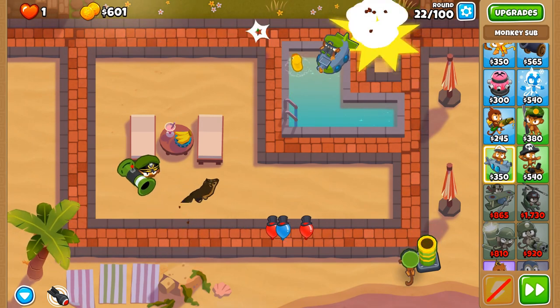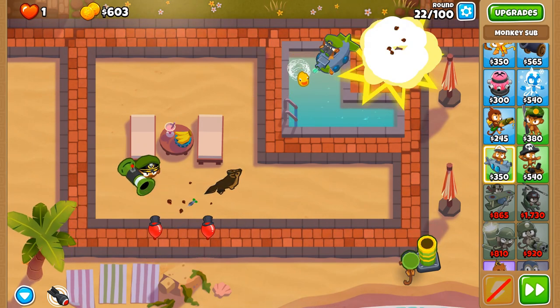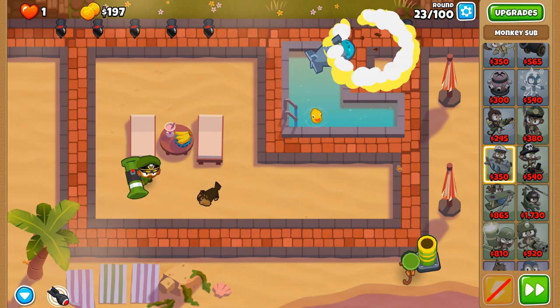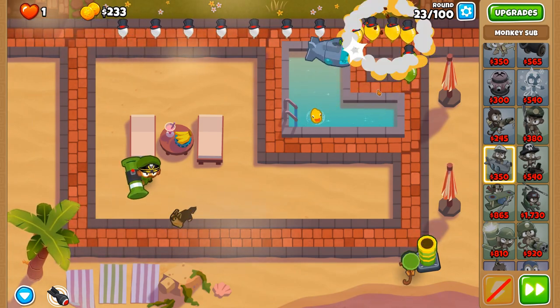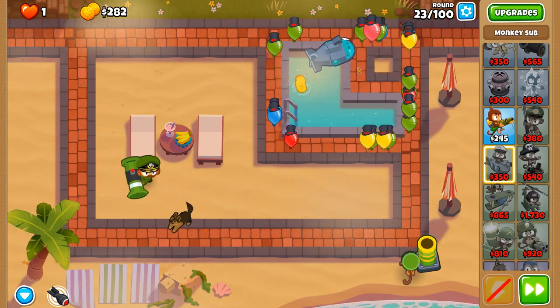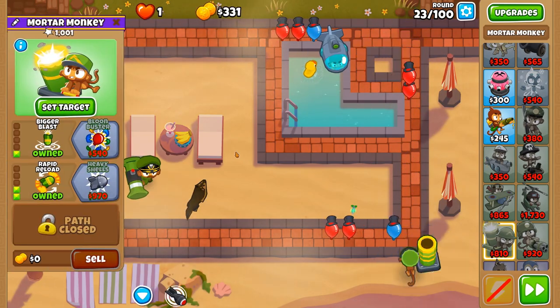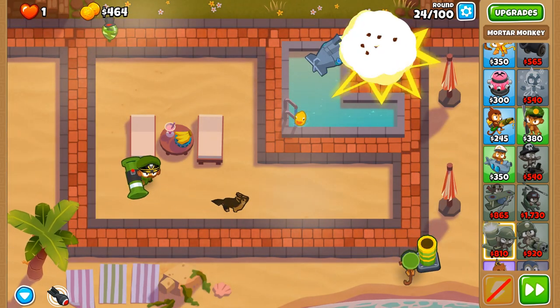We should concentrate on submersion support now. The submarine will be able to clear those out. We've got some submersion support, but let's unsubmerge it because we still need it to clear up some of these balloons, because the mortar monkey on its own will not handle it.